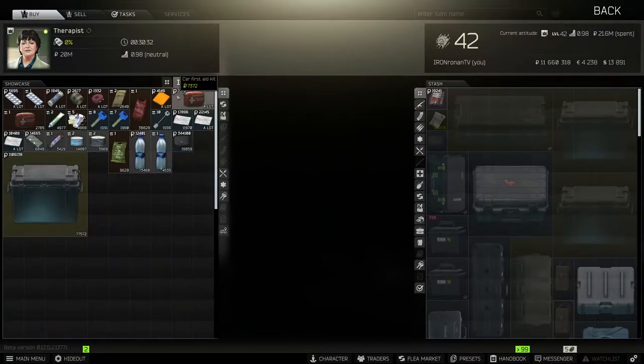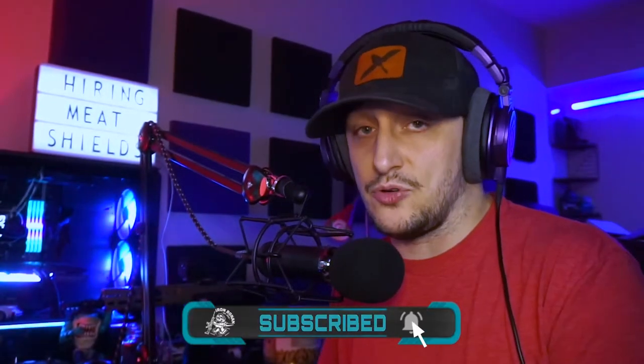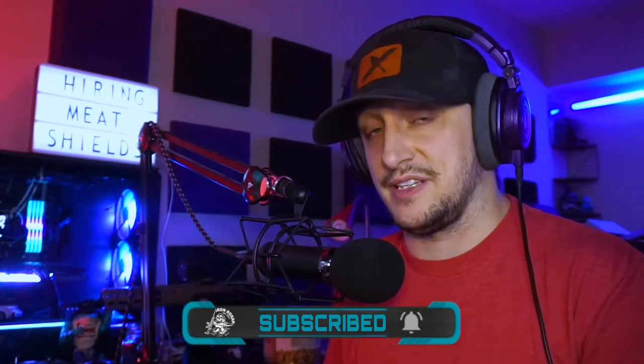The first item I suggest getting as soon as you can to get more stash space is a Lucky Scav Junk Box. This will give you another 196 slots for all the items you need for quests, bartering, trading for quest items you'll need late into the wipe for Kappa, and for holding junk you don't need right away. You can actually get it from the Therapist at level 1 for only 1.1 million rubles. Even with EOD, I push to grab this early just to keep my stash clean and not a mess.